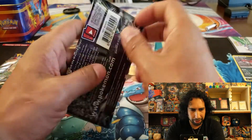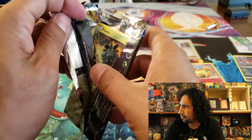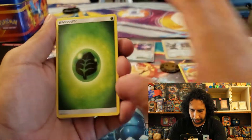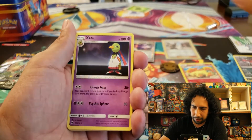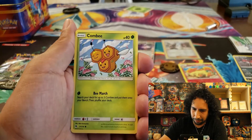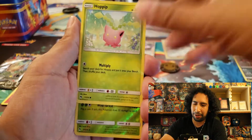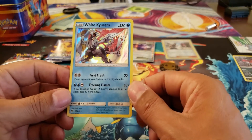Into the second Lost Thunder pack. I'm really interested to see what's in it — wondering who's on the cover. We got an Electropower, a Zapdos, a Bayleef — I like that artwork — a Pineco, a Combee, a Litleo, a Cutiefly, a Hoppip, a reverse holo Tapu Fini — that's a new reverse for me — followed by a White Kyurem. Sick!